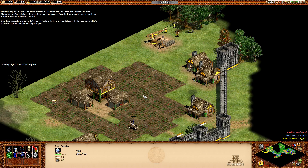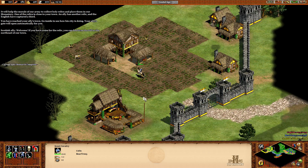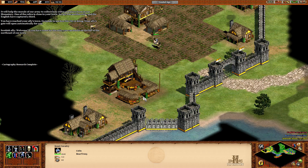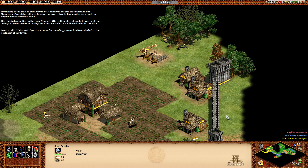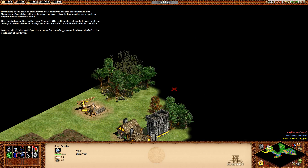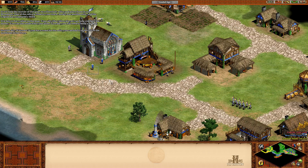Your ally's gate will open automatically for you. If you've come for the relic, you'll find it on the hill to the northeast of our town. It's nice to have allies on the map. Your ally, the yellow player, can help you out. Let's send our monk there.